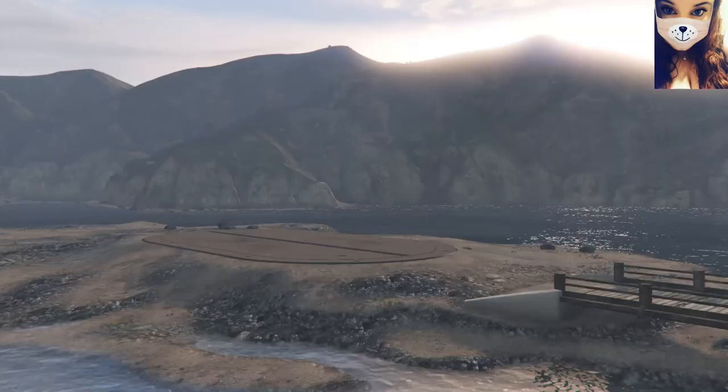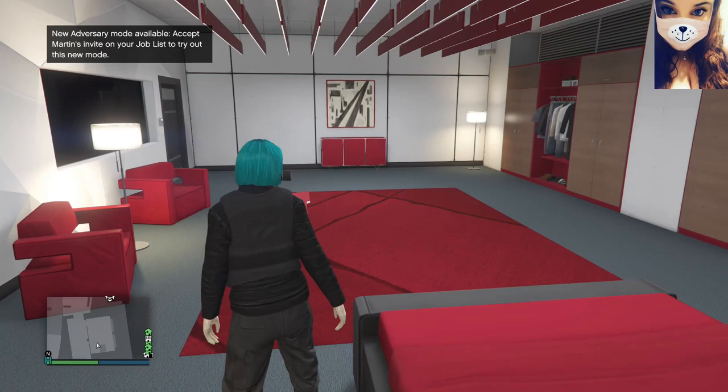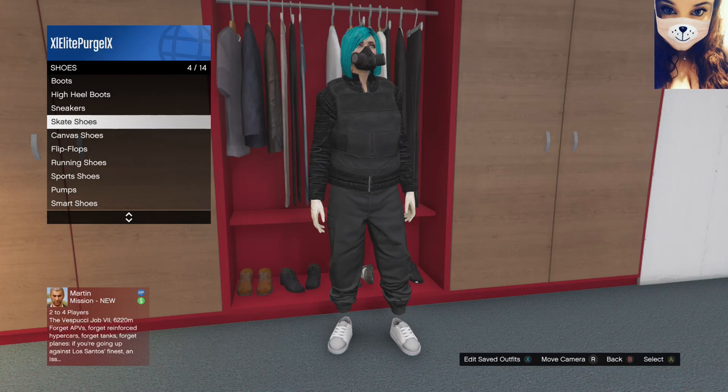After you've spawned into the lobby with your outfit on, you may now begin making your outfit. You're able to change the shoes and the top half of your outfit; however, we are not going to change the joggers, as that is why we're doing this glitch. Be sure to save your outfit when you're finished to ensure that you can change to this outfit later on.